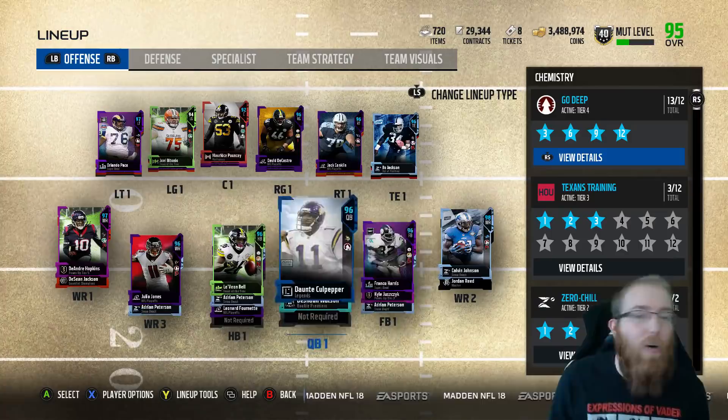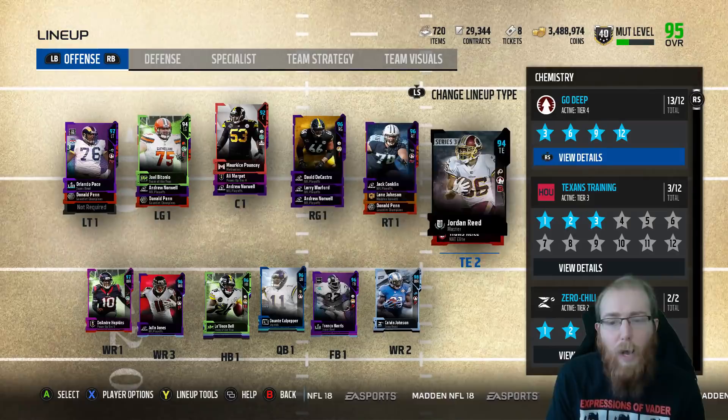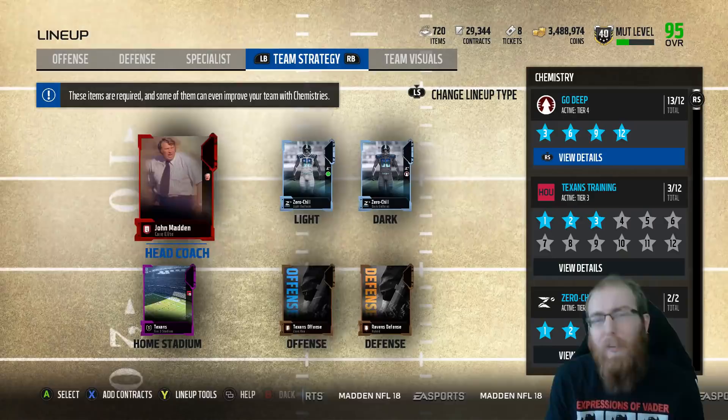Offense - I feel okay with it. I like Le'Veon, he's actually pretty solid. I like Culpepper, I like the team overall. I do need to upgrade Pouncey to Bruce Matthews, probably - that's really what I've been talking about for a while. But I think overall I feel pretty good. When we look at our playbooks, because I know I get asked this a lot: Texans offense, Ravens defense.